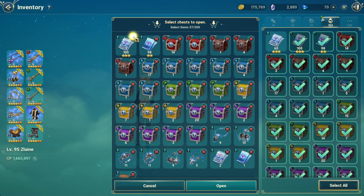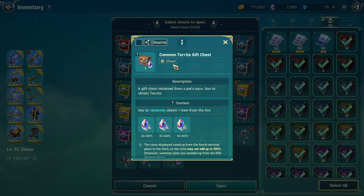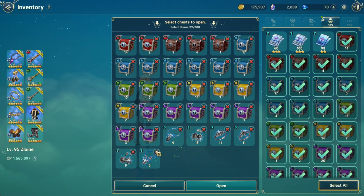Let me select everything and ignore the puzzles first. I got one Terrorite gift chest from my pet — I have a three-star pet. Since the patch update I only get one, so it's just one so far. It has a three percent drop rate, but at least it's better than nothing.